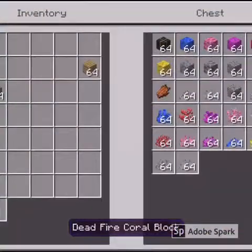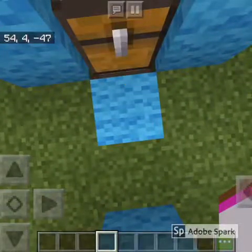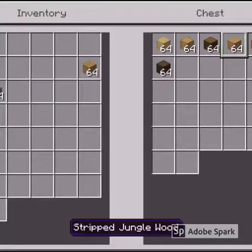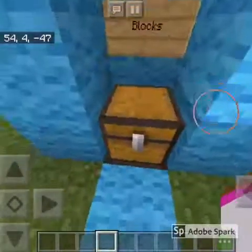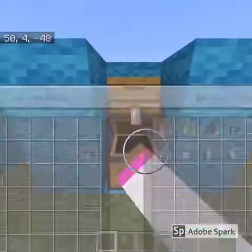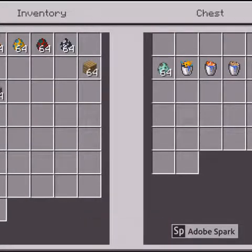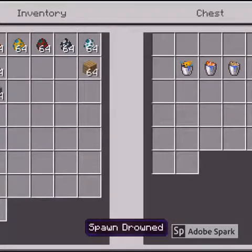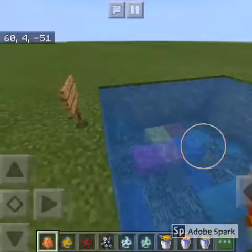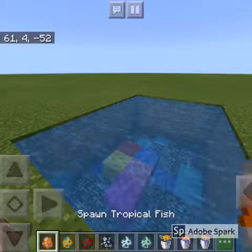I recommend if you want to decorate or build with those coral blocks that you do it in an aquarium or underwater. They also added stripped wood blocks to Minecraft, which don't really have much to do with the aquatic update — there's stripped oak, spruce, birch, jungle, acacia, and dark oak wood. Those are new types of wood you can build with. Now on to the best part of the add-on, which is the new animals — the tropical fish, dolphin, sea turtle, and drowned.